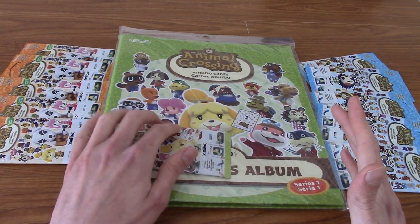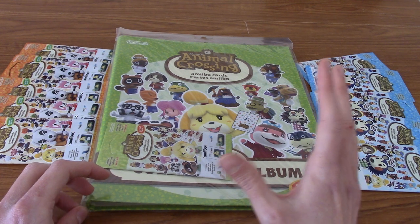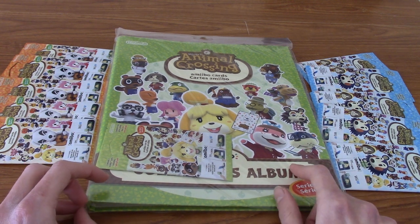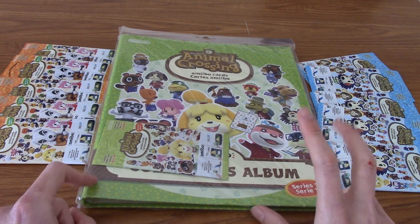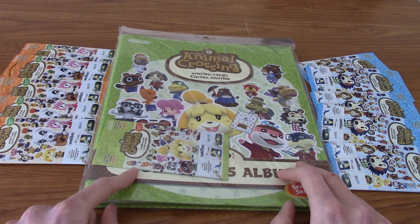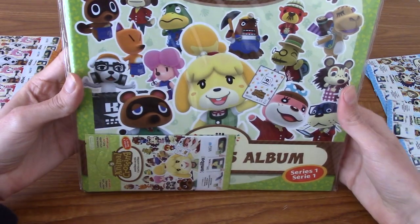I haven't actually checked online to see what valuable cards there are. As I'm opening these up, if I do happen to pull any particularly rare or valuable cards, I'll put them to the side. The only card I know that's worth a lot is in Series 2 — there's an Anka card. Anka's the kind of mummy-cat thing, and she's popular because of furries, I think, based on the content I can find online. Anyway, I've rambled enough — I'm going to put these to the side and we'll crack open this album.